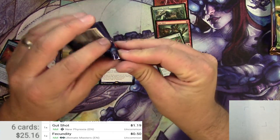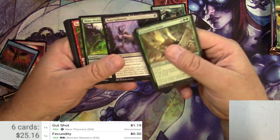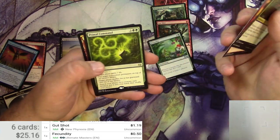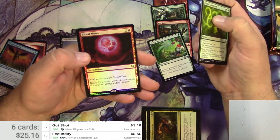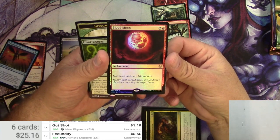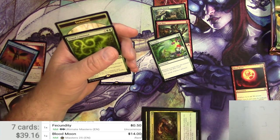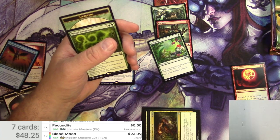Modern Masters 2017. Spider, Horror, Guildgate, Spell Pierce, Golgari, Germination, Seaside Citadel, Pyroclasm, and a Primal Command. Foil Blood Moon — non-basic lands are mountains. That's pretty stifling when you're playing against that. Enchantment for three. Let's see what that goes for. Blood Moon, different version, and in foil: 23.09. There's another hit right there.